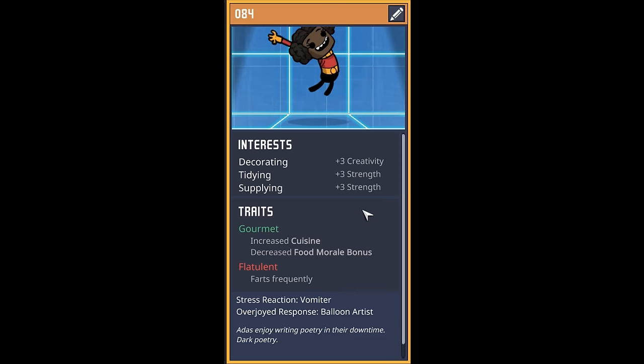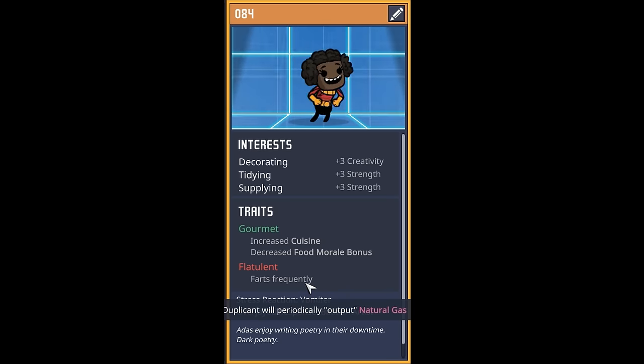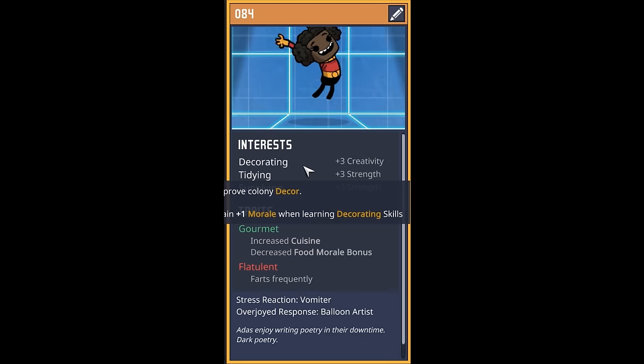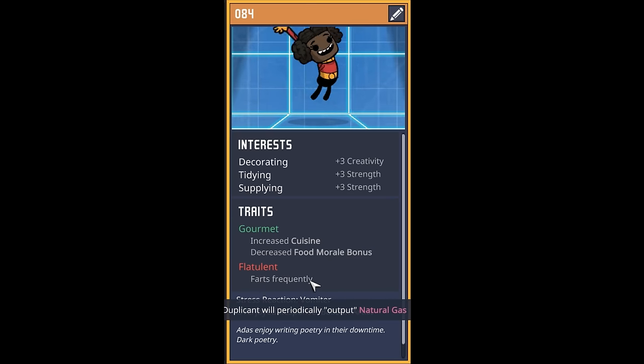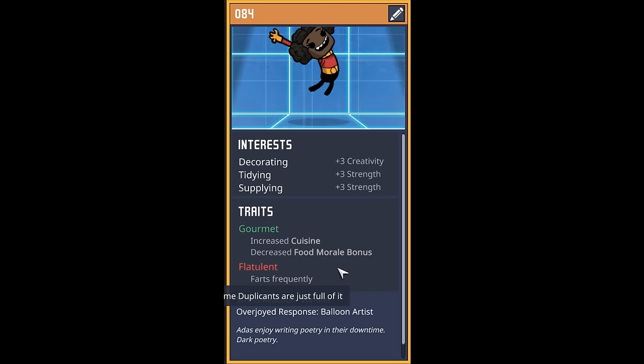The next dupe is another unique one — it's the first duplicate in the colony that is flatulent. They're also decent in gourmet, enjoy decorating, tidying, and supplying, but nevertheless we're going to have to start dealing with the flatulent dupes. My other choices in the pod had bottomless stomach — no thank you, especially not with our current food problems. Ladies and gentlemen, welcome to the colony, dupe 84.